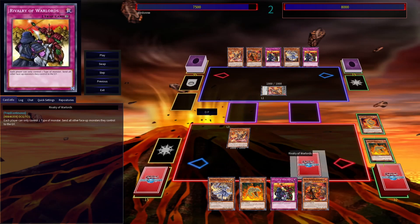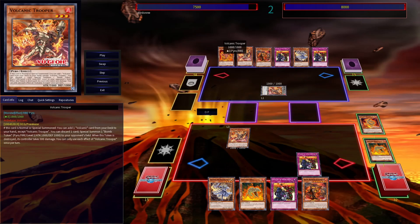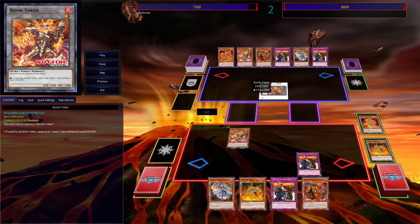Then we go ahead and set Rivalry of Warlords, pass, and flip it up. While this end board might look unassuming, it's actually a complete summon lock — my opponent can only control one type of monster, that being Pyro. There's a very good chance they won't be playing a Pyro deck, and they might just lose on the spot from this being flipped up.